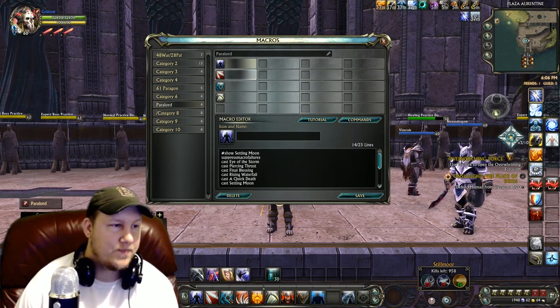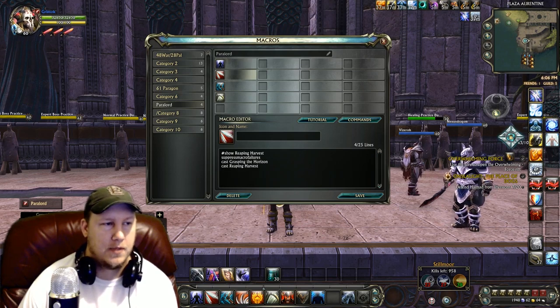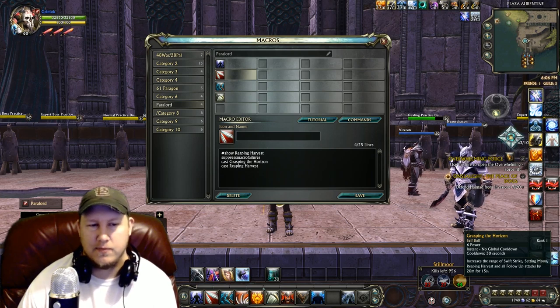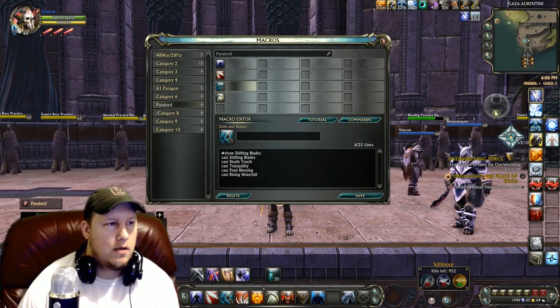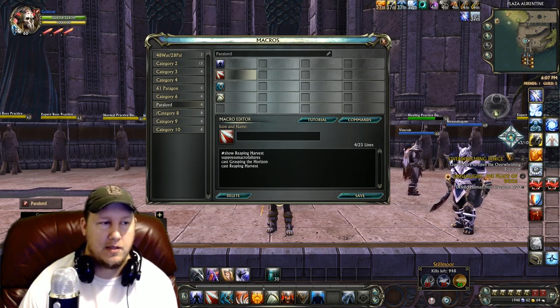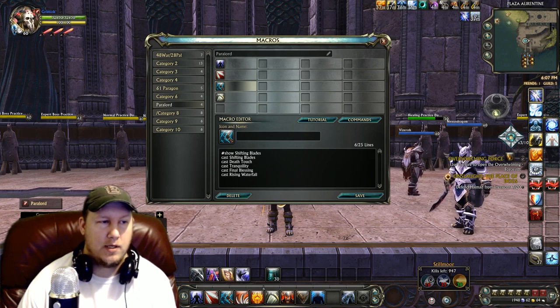All the macros will be in the description below. The finisher macro fires off Grasping the Horizon, which gives your Reaping Harvest a 20-meter range — I like to fire that off every time it's off cooldown, so I put it into the finisher macro. This also means you don't have to spec into Tempest for Skyfall; you don't need a range finisher because Grasping the Horizon handles that. Here is your burst macro, which is what really makes this build pop.